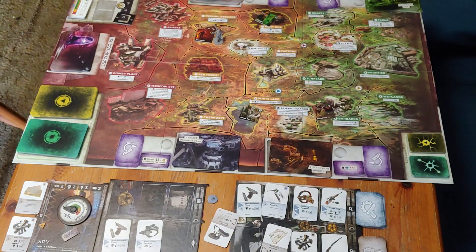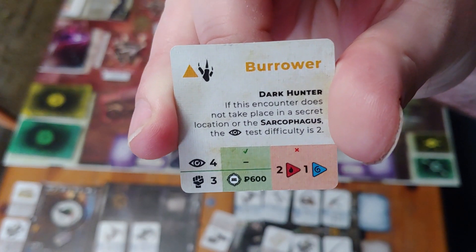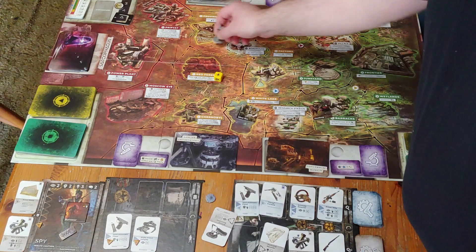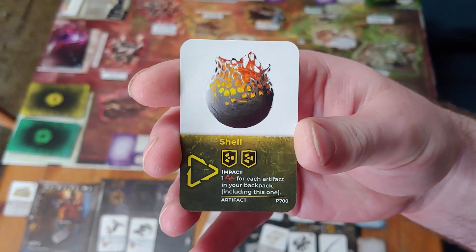I started my game right next to a borrower mutant and I dealt with that pretty easily and quite quickly. Then I wandered over to the phlegm anomaly on the misty hill, which I also quite easily made my way through, and recovered a valuable artifact — the shell, which protects from radiation.